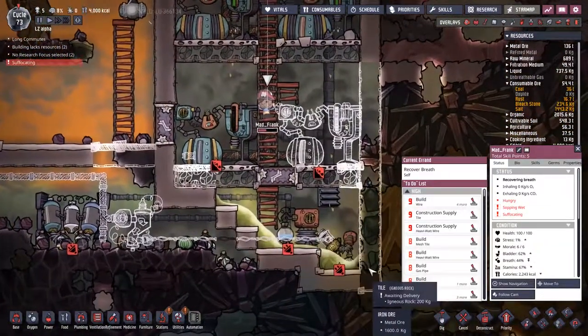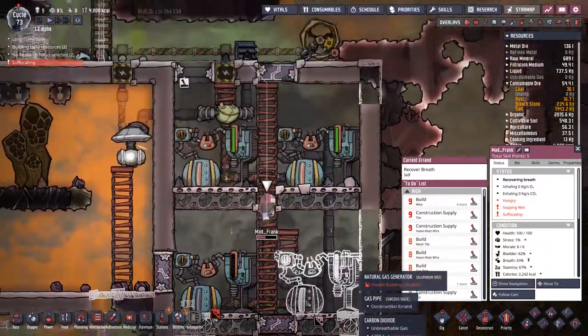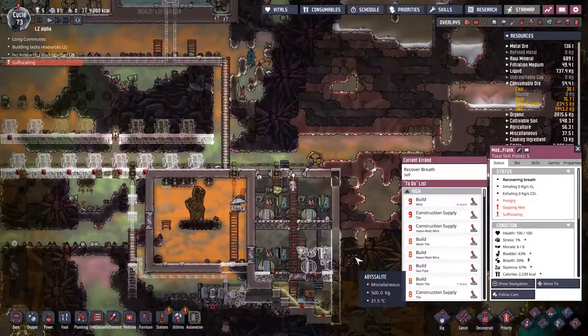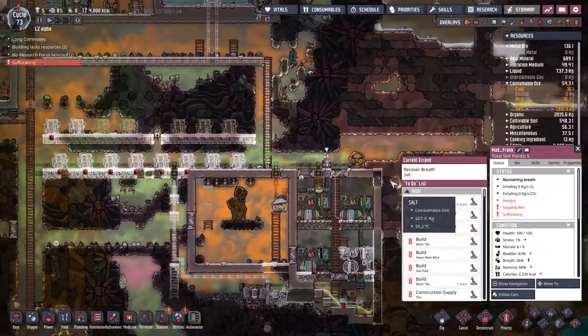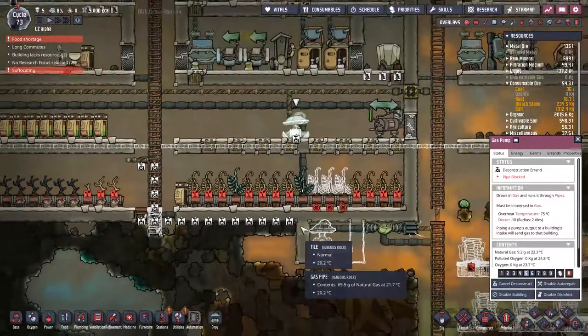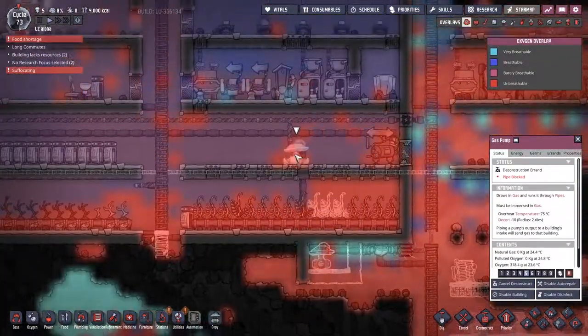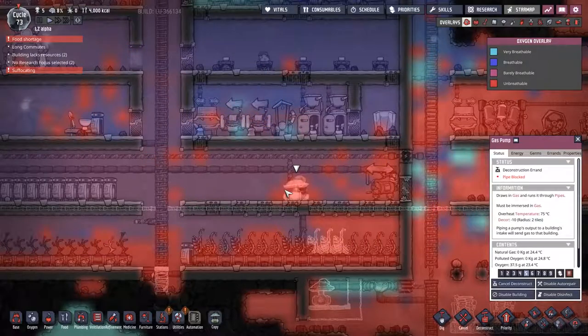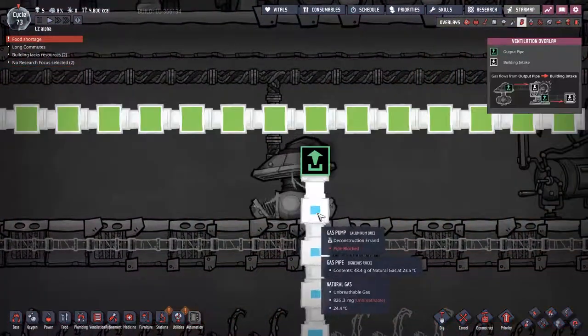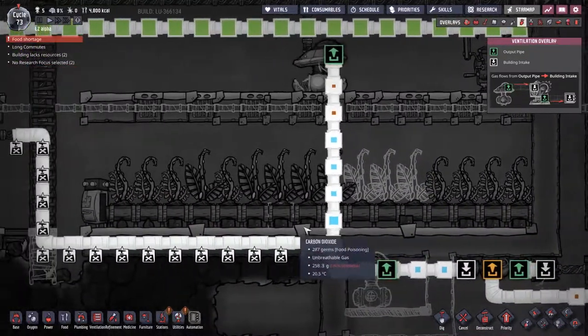Someone's suffocating — that's always bad. Where are you, Frank? You're making your way out, don't worry about that. No, he's actually having trouble. Up here, this one appears to have done its job — I don't see anything other than oxygen being sucked into there. There might still be natural gases to be got rid of, but not many of them.